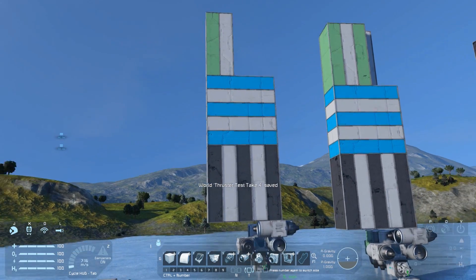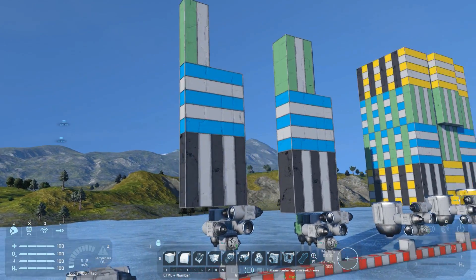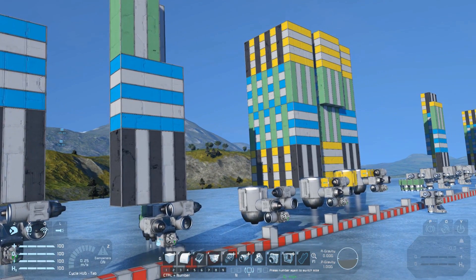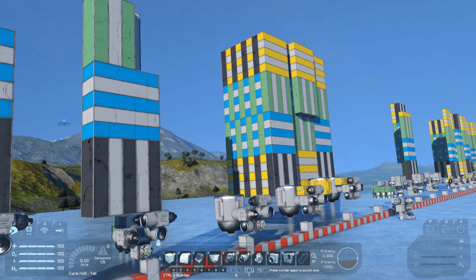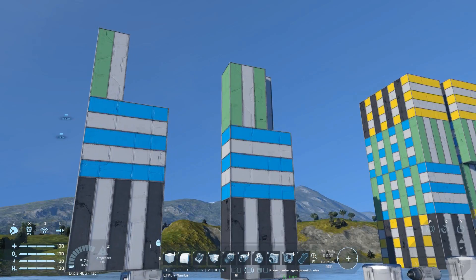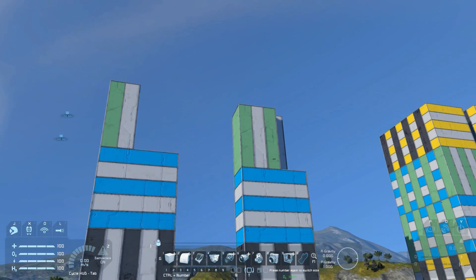I also figured that if we visually have a demonstration of how many blocks we can put on, that might be useful — because realistically, when we get up to the larger ones, that's a lot of blocks and we're probably not going to be counting them out. Having an idea in your head of 'yeah, that looks like about 600 blocks' will potentially be useful. At least I think I'm going to find this useful for my future builds and hopefully have fewer ships that can't lift off the ground.